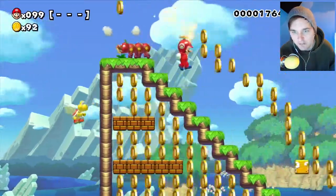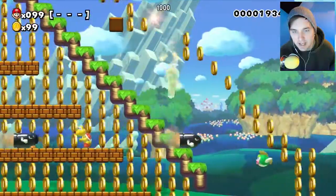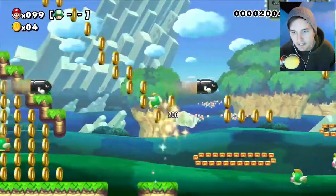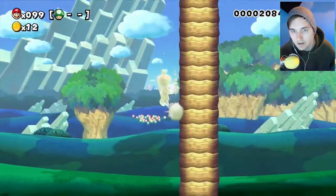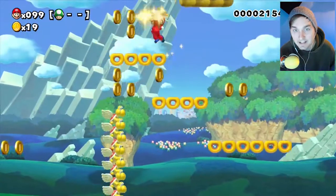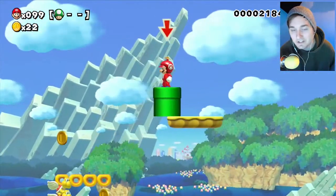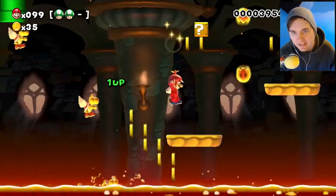We have the propeller suit and we can continue on our way to get this nice little guy. Now let's leave and see what we can do here. Oh dear God, this is very scary. Just come back down, it's fine. And now we have this little pipe that we can enter. And where would this lead us? Oh, to a giant freaking Bowser level. Great. I love this part, dude.